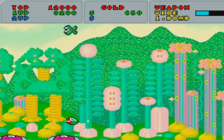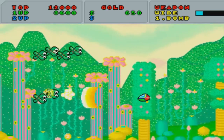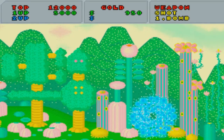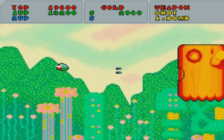Fantasy Zone was developed and published by Sega, and it was released in the arcade in 1986. It was ported to quite a few consoles, including the NES, Sega Saturn, Sega Master System, TurboGrafx-16, Sega Game Gear, MSX, and the Sharp X68000. The story behind the game has you in the space year of 1422.